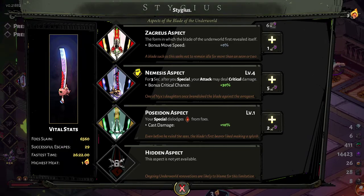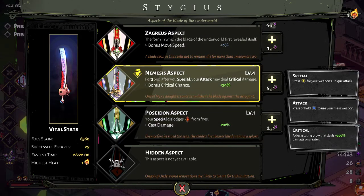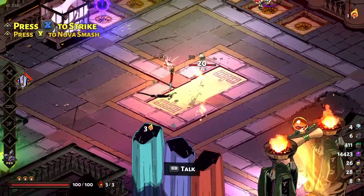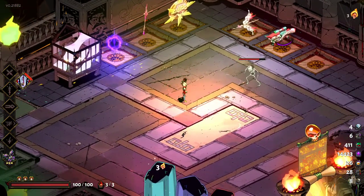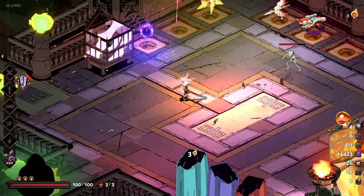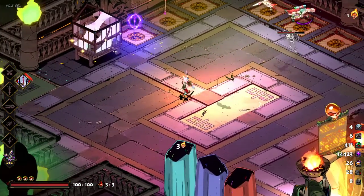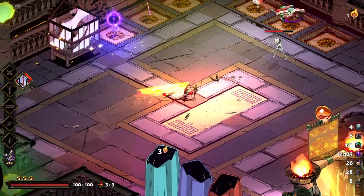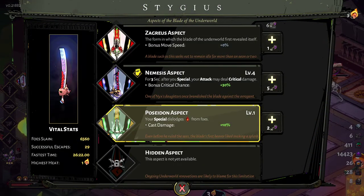First off, we have Astidious, the blade. Personally, only Nemesis and Poseidon are good. Nemesis is very straightforward — after you special, you get crit chance. Just overall straightforward damage and simple to use. One thing to note is that your special now has a cast time. Before it just sort of expanded from your character model, but now you actually have a cast time. It's brief, like 0.1 seconds. What I recommend is, while you're casting, dash into the enemy. That's the most effective way to use the blade.